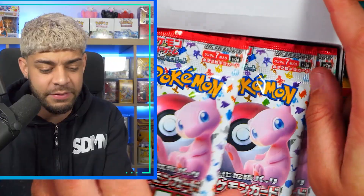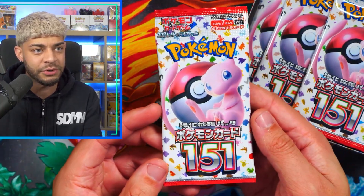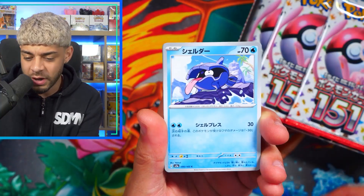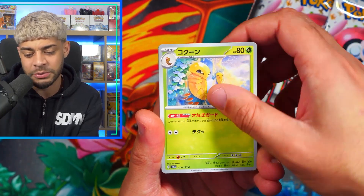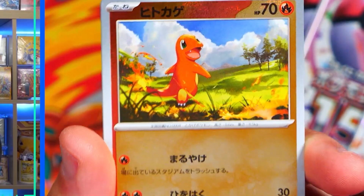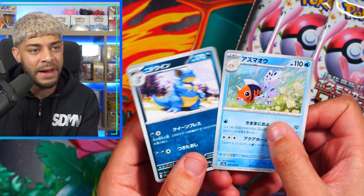Some of you are Team Gen 1 like myself, some of you are Gen 2 — I know Gen 2 doesn't get enough love — and then some of you love Gen 4. But we're going to jump straight into it and hope we can pull some amazing hits, including my first ever God Pack. I've opened so much 151, especially over on Whatnot. If you guys aren't following me on Whatnot, make sure you check the description and click on that link. We get a reverse holo Charmander.